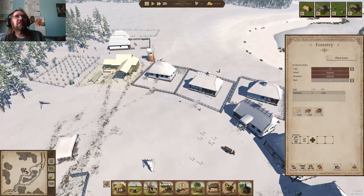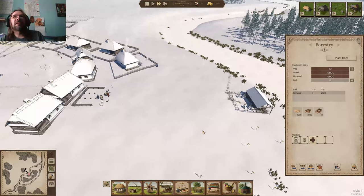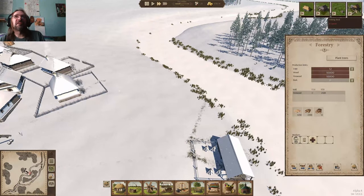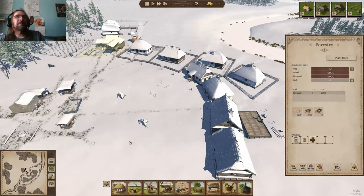The nice thing is, come spring, we do have a farm set up and a field, so we'll be able to start producing food. And hopefully over the wintertime we'll be able to get the fishing stuff completed, so we can start getting food production going.